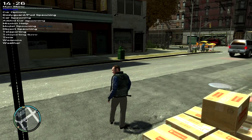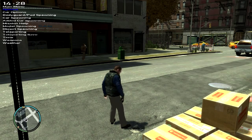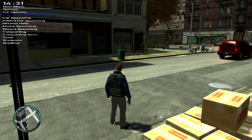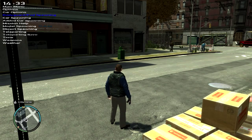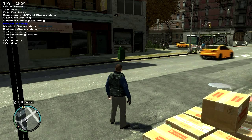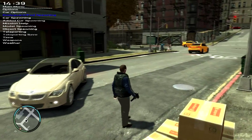On your number pad you use 2, 5, 8, and 0. Zero is back, two is down, five enters the menu, and eight is up. So you can navigate around — whoa, drifting car!